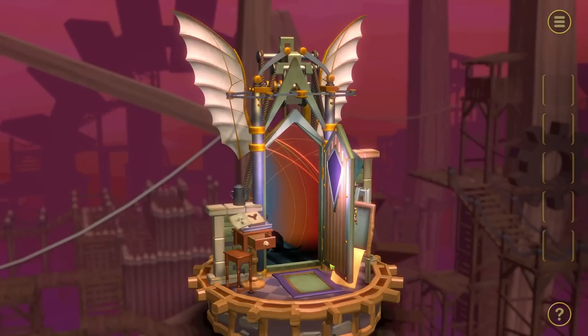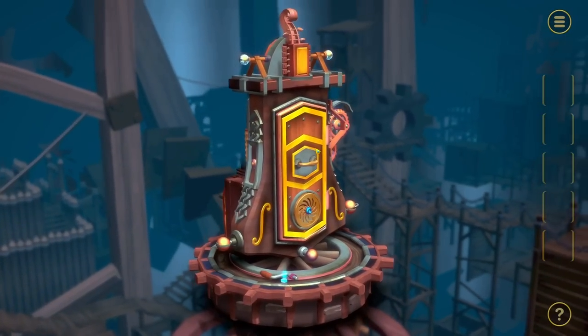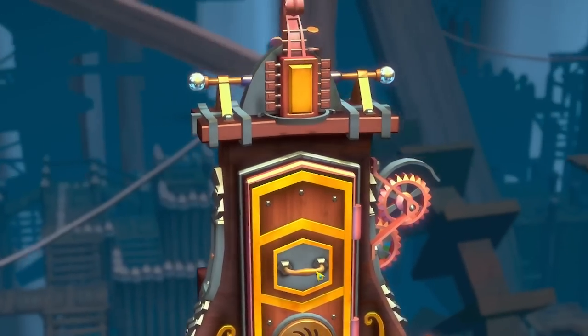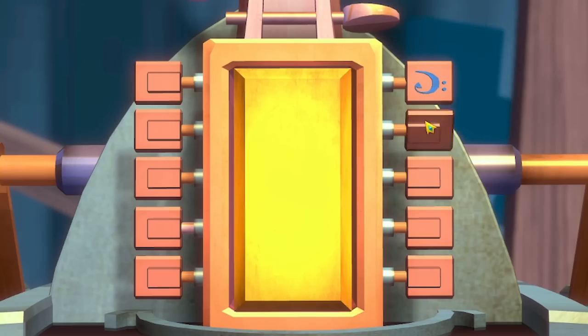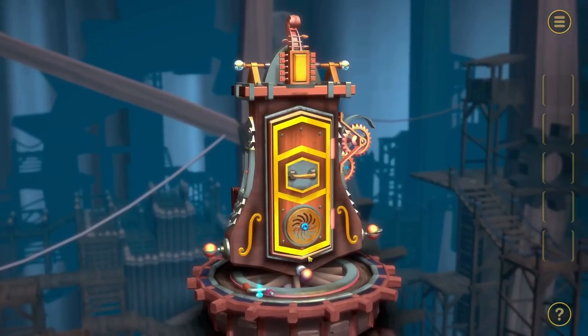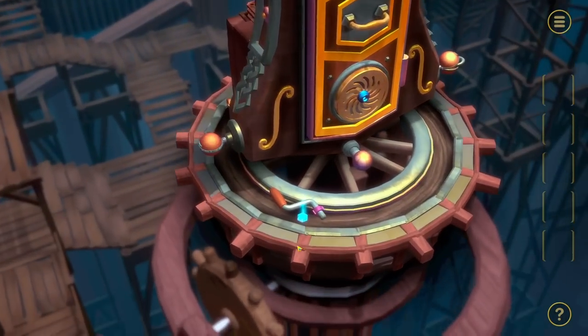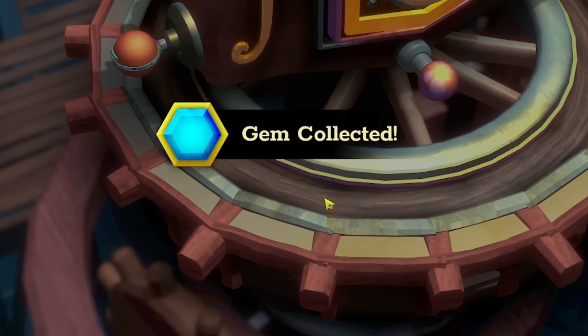In case you were wondering what was actually inside the door - there's a cat running away from us and it actually leads to the next door. This one is called Mystery Music. Look at the top - it's like the top of a cello or something. These are like tuning pegs. Let's back out a bit. Down there I can see a gem, so we'll take the gem. And we've also taken the handle as well over there.